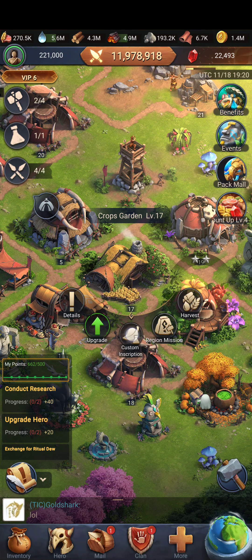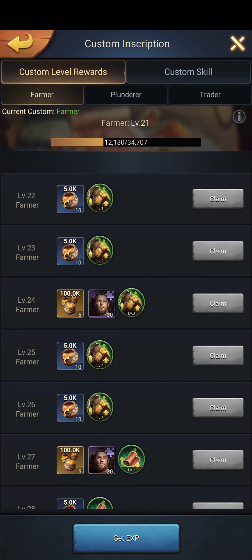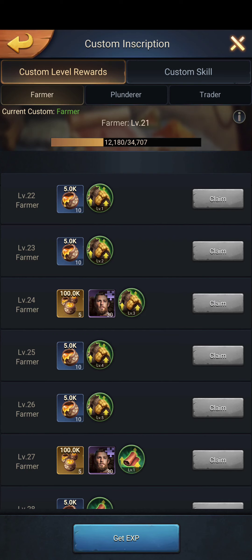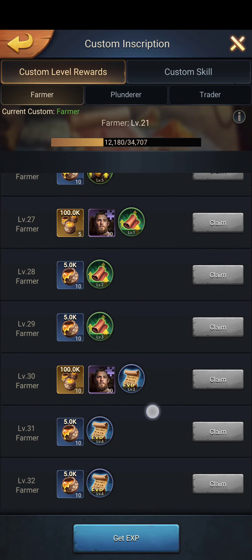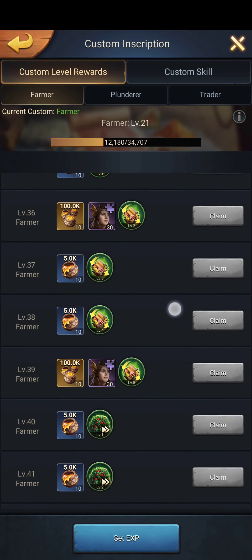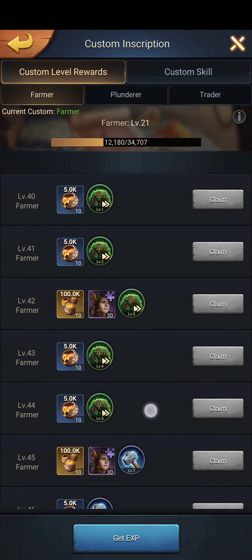Go to Custom Inscriptions and each one of these gives you more stats — right here I can gather 120 more, plus I get benefits of fragments for different heroes. The more you do these every single day, the higher your level goes, and the higher the level, the better perks you get.